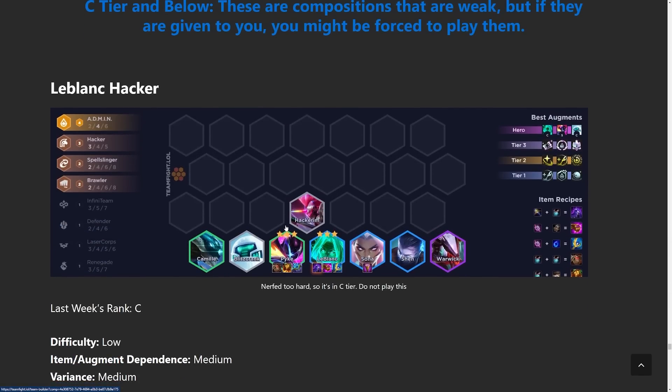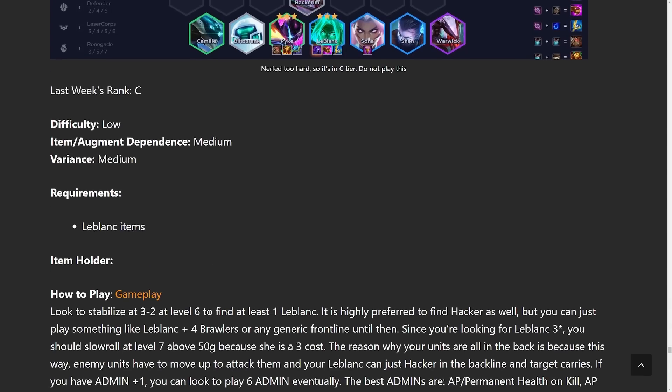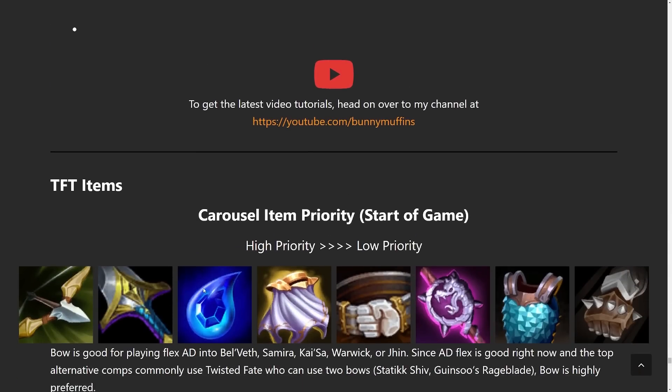After that we have the LeBlanc Hacker build. This build is in C tier — don't pay too much attention to it. I've played it once or twice since it got super nerfed. It's not bad, it's just not good. I pretty much started a game with a two-star LeBlanc — that's the only reason I went for it — but it is possible to do.